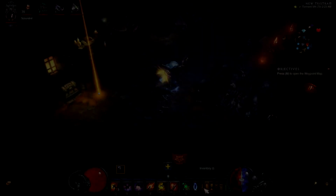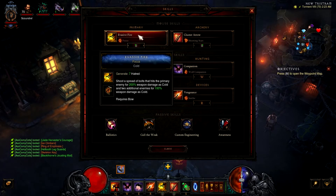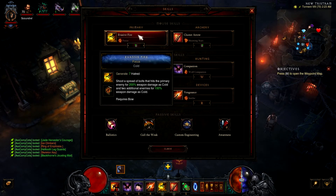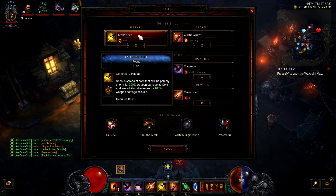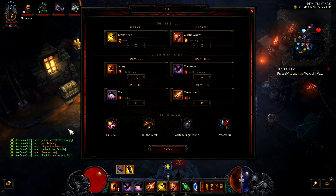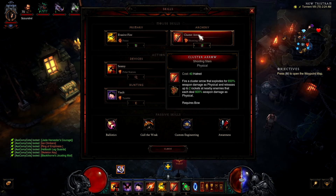Now let's go over the spells and abilities for this Marauder six build. Our primary left-click spell is Evasive Fire - Focus, which shoots and spreads a bolt hitting the primary enemy for 200% weapon damage as Cold and two additional enemies for 100% weapon damage as Cold. As a bow user, this gives a lot of hatred back — 7 hatred — hits a wide range, and it's good for the Marauder build since it relies on cluster damage.